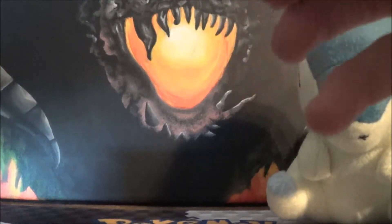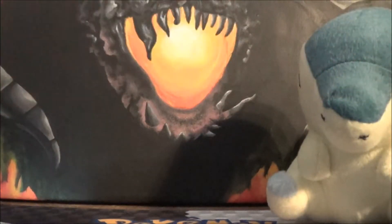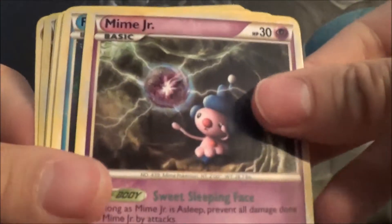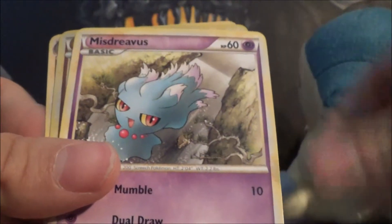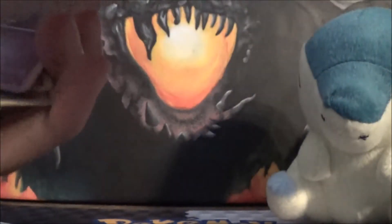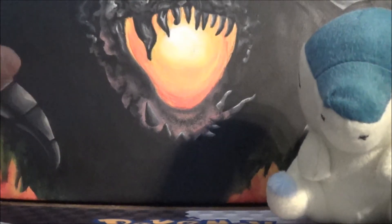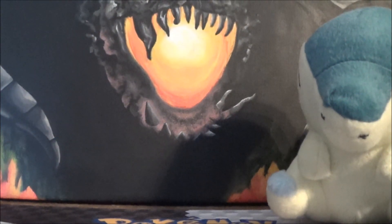So our last pack for part one, and then we will be on to part two later today — stay tuned for that guys. So we got Copycat, Riolu, Mime Jr., Relicanth, Hitmonchan, Snubbull, Fampi, Mr. Mime, Fampi Reverse, and Weezing Rare. Awesome guys, thank you so much for watching. There will be another part up later today. This is Kyle from Silent Games signing out — stay delicious, my friends.